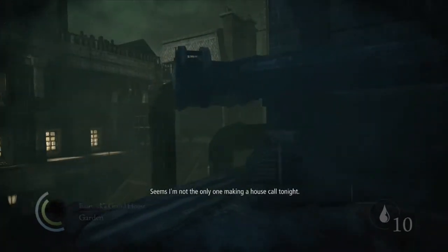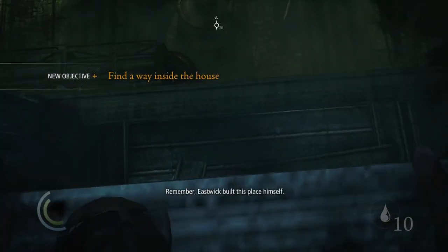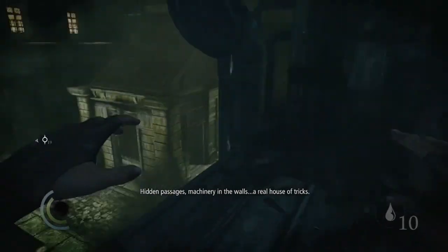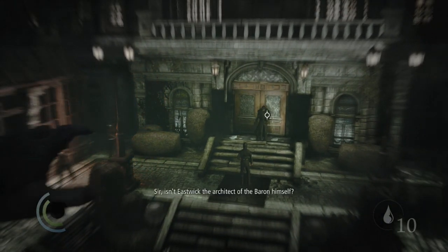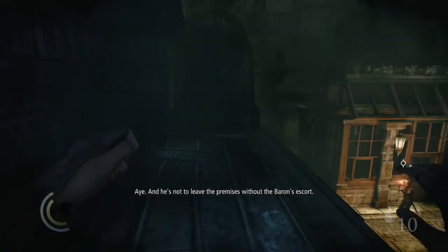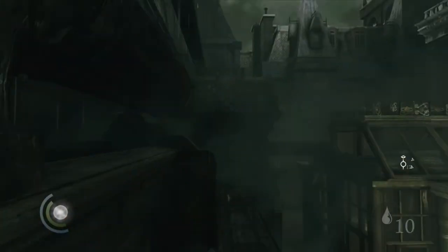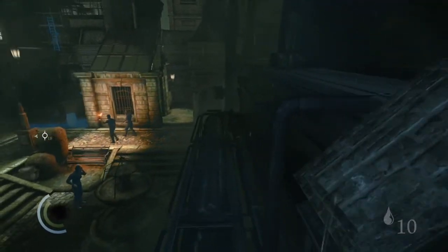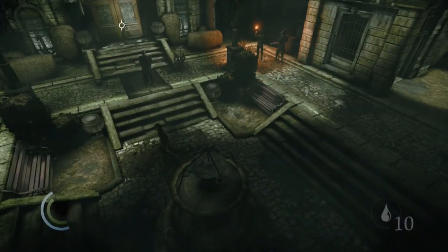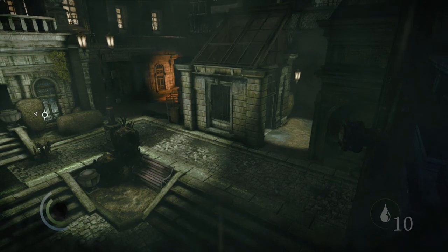No one ever called his work subtle. Seems I'm not the only one making a house call tonight. Find a way inside the house - finding ways is what I do. I don't want him escaping. Isn't Eastwick the architect of the Baron himself? Oh shit, there's a dog somewhere around here. There's a dog - I don't want to engage in any canine action, so let's see where those guys over there decide to go.